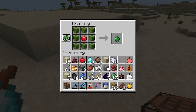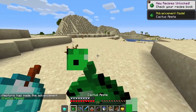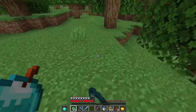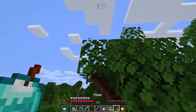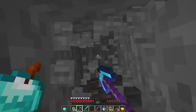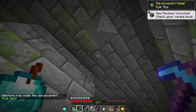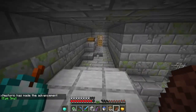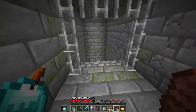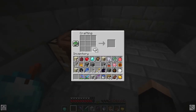Can we make a cactus apple? Yes! Eating it — nausea two. The eye of ender is pointing this way. Looks like there's a cave here, I'm going to dig straight down and hope for the best. We found the stronghold! That was pretty quick. Could we make a stronghold apple? Probably no point.